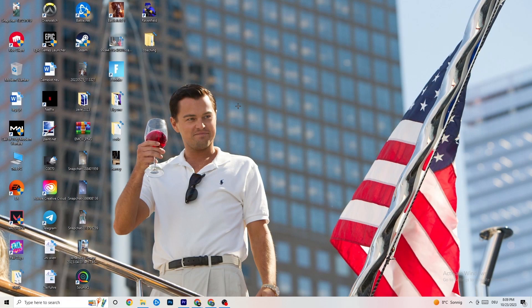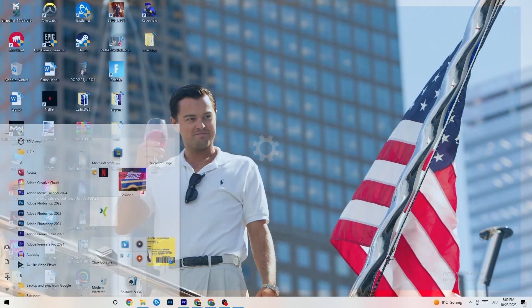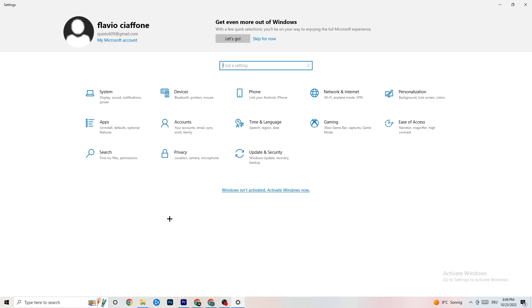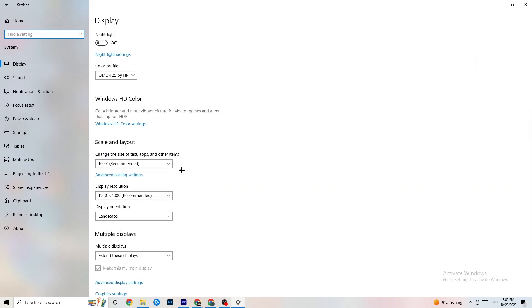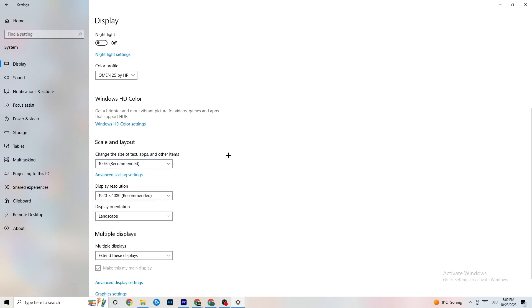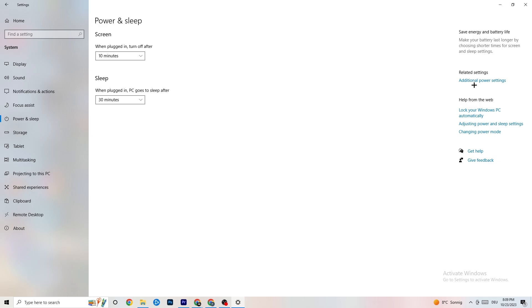Navigate to Windows Settings by clicking the bottom-left corner. Click on 'System' and identify your main monitor. Scroll down and change the scale to 100% as recommended. The display resolution should match your in-game resolution to help decrease crashing issues.